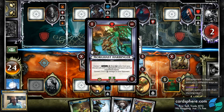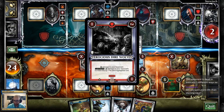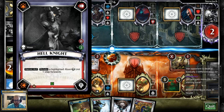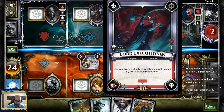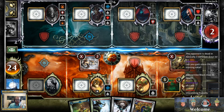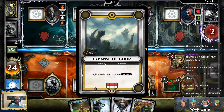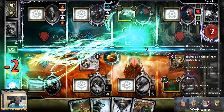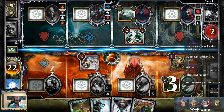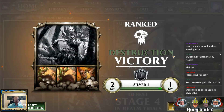Can you gain more life than the starting total? Yes — each champion included in your deck impacts your starting health total, up to a maximum of 35. All champions have a red number showing how they impact your starting health total. The two balancing mechanics for champions are how many points they cost, how they modify your life total, and what their effects are. They die here because this turns and deals three, this does two, and this does one.